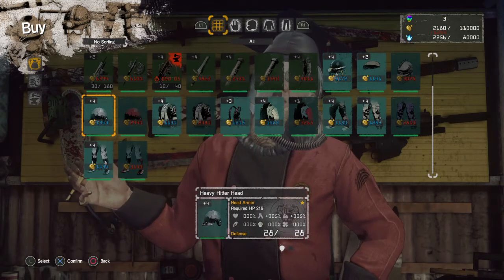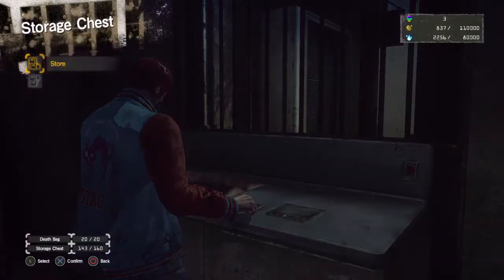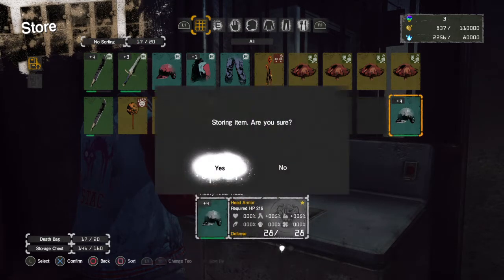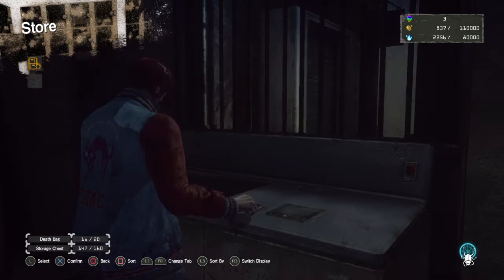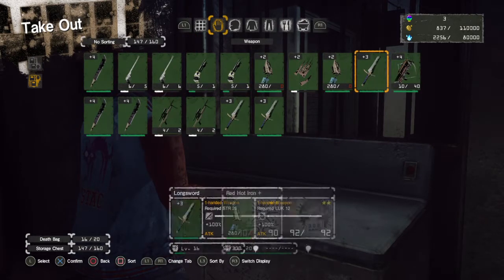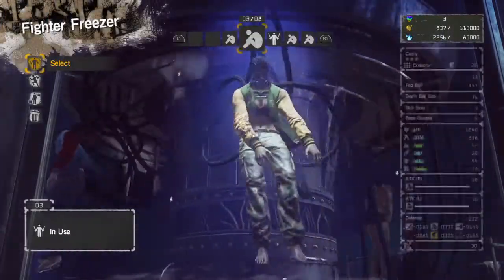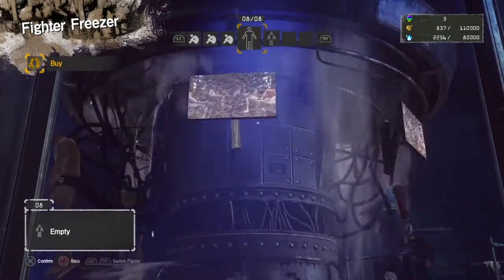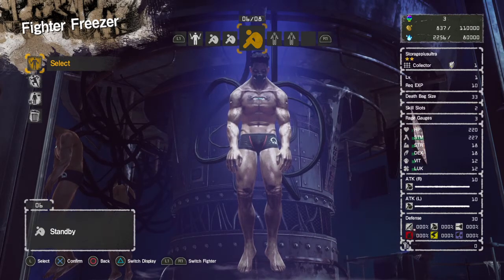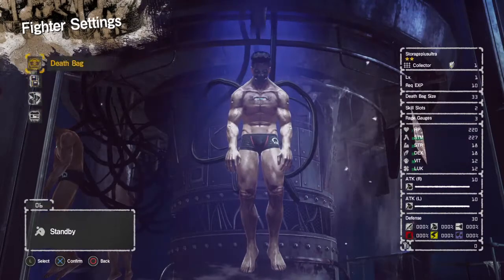I can buy another Heavy Hitter Hat, but our death bag is full so we're ejected from the store automatically. I just want to set up a rudimentary defense. With the change to Tokyo Death Metro, there's no detriment to setting up a defense. The only thing is that your fighters are slightly inconvenienced — you're setting up a fighter build, so they're generally not fighters you'll be using yourself to climb the tower with. They'll be fighters tailored to repelling invaders in the Awaiting Room in Tokyo Death Metro.